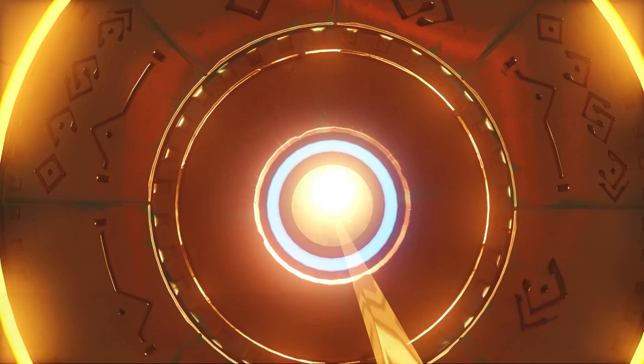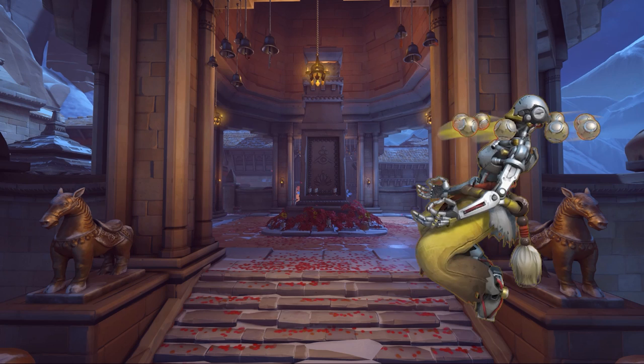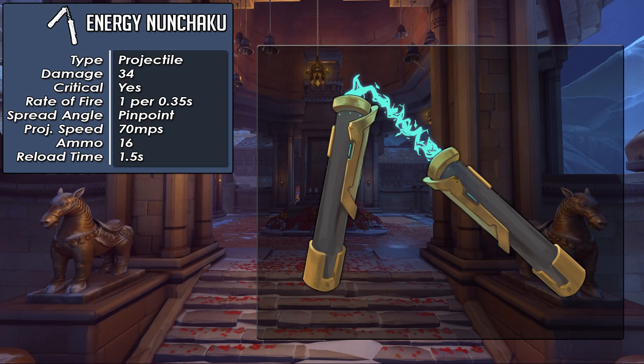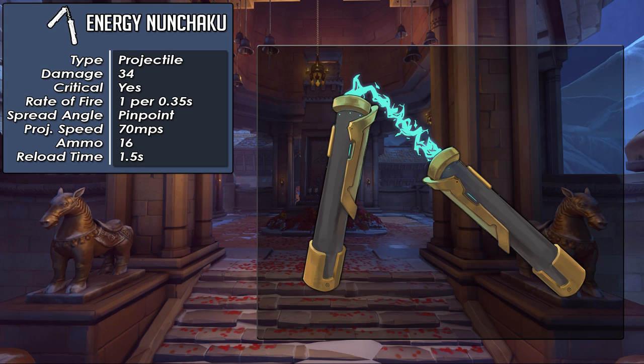As a tank, Kwan has some very unique abilities to protect himself and his teammates. For his primary attack, I wanted it to have somewhat the same extended martial arts feeling that Zenyatta has — where Zenyatta doesn't physically hit anybody but projects the energy of the attack out. Kwan's primary attack is the Energy Nunchaku: type is projectile, damage is 34, it can critical, rate of fire is 1 per 0.35 seconds, spread angle is pinpoint, projectile speed is 70, ammo is 16, and reload time is 1.5 seconds. The overall damage is a little on the low side, but there's a reason for that which we'll get to in a minute.